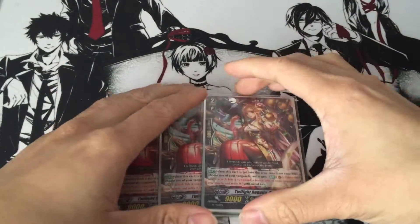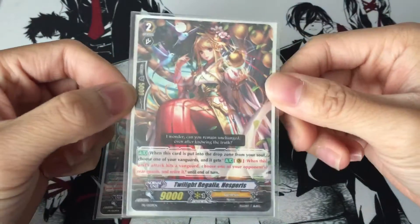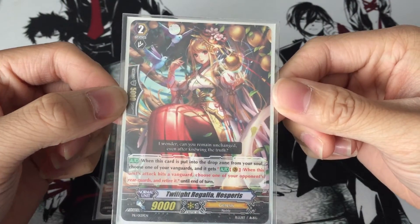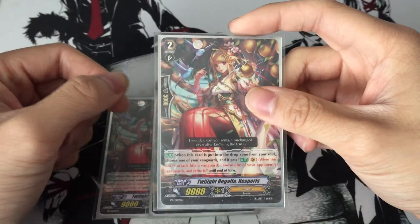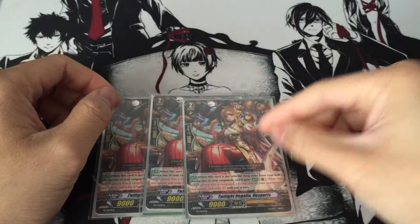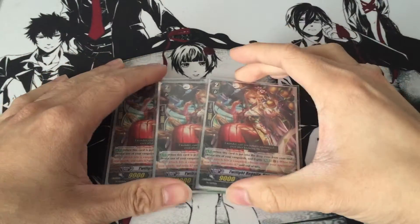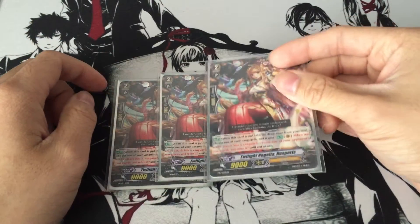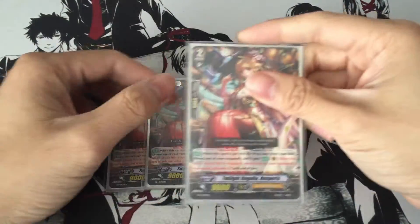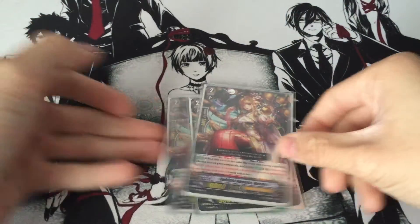Lastly for grade 2's, we run 3 Twilight Regalia, Hesperis. She is a promo card you get from the sneak release for the extra booster. Her ability is that when you Soul Blast her from the Soul, your Vanguard gets the ability that when the Vanguard hits, you choose one of your opponent's rear guards and retire it — putting more pressure on your opponent to guard the attack. If they have important rear guards they won't let the attack hit. And if you manage to use Yggdrasil's ability too, they're restricted to using grade 0's only. From what I've heard, if you Soul Blast more than one, it stacks — so Soul Blasting 3 lets you retire 3 if you hit. Pretty devastating.